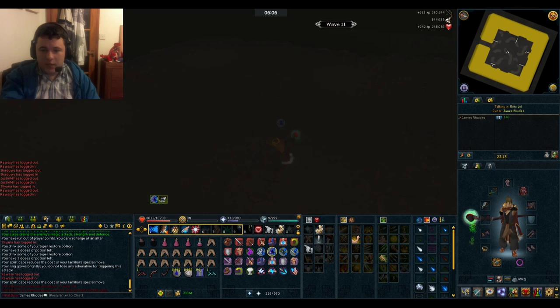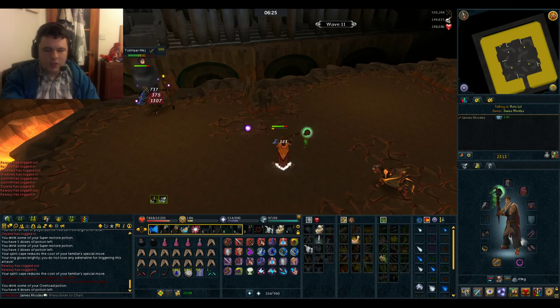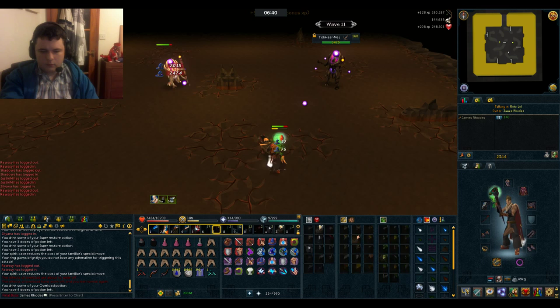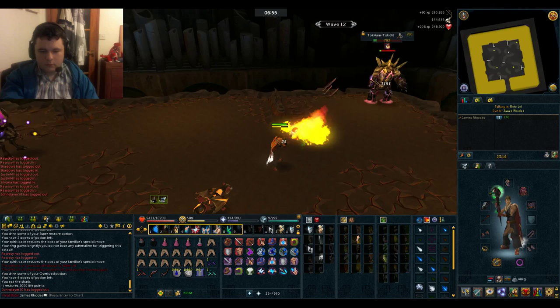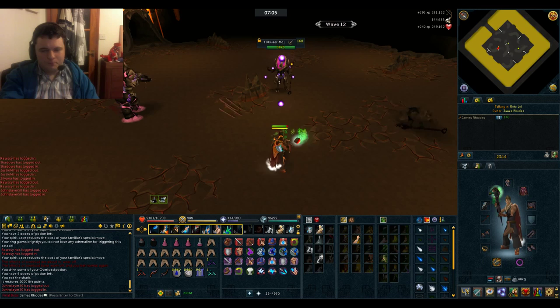Wave 11 - the majority of this is going to be mages. If you're fairly low level, protect from magic here is a must. For the next 9 to 10 waves it's just going to be a lot of mages attacking you. You might get the odd ranger here and there, but it's predominantly mages.